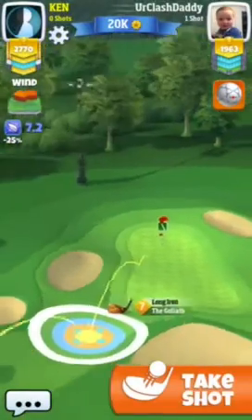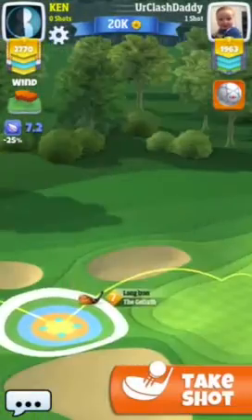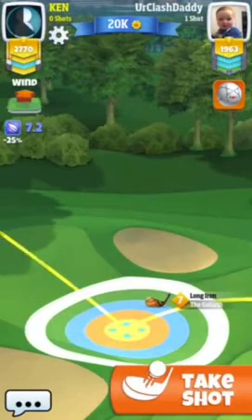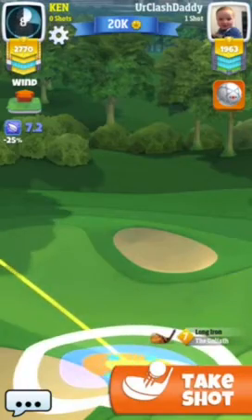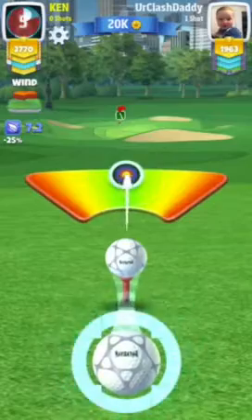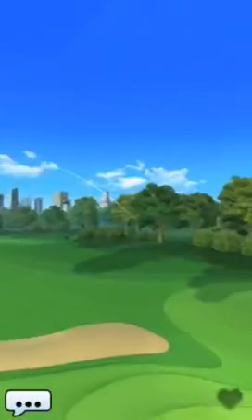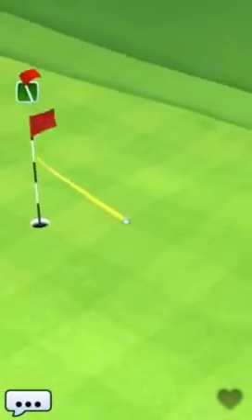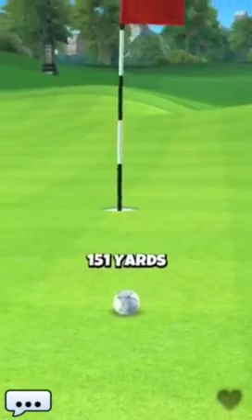We want to land right there — see the ball trail going straight towards the hole. There's quite a bit of room there, so we'll play right about nine, maybe a hair under nine. Hit the perfect ball, looks like it's landing pretty good, and we roll it up for a tap-in birdie.